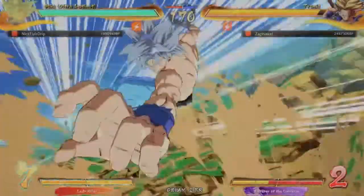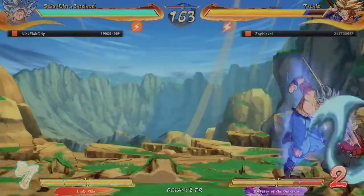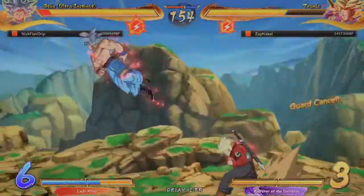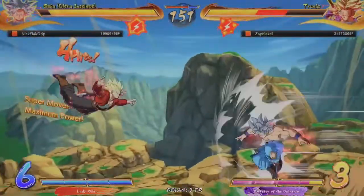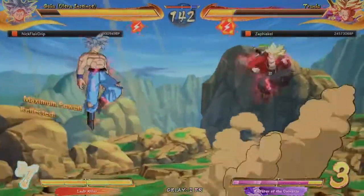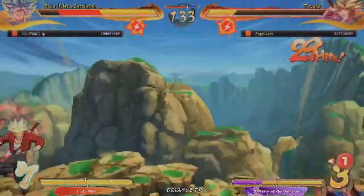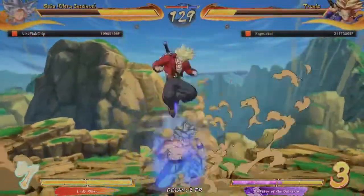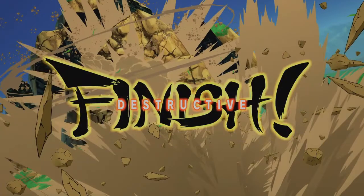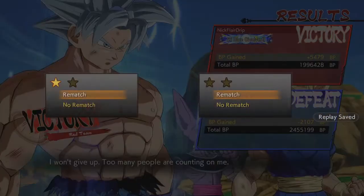Now it's their UI Goku versus my Trunks. We both have Spark, except they definitely have the meter advantage. Hey! I finally did a guard cancel — I've been having trouble doing solo guard cancels for a while. Alright, keep it simple. God damn it, I should've kept my distance. I tried to land and start a combo but messed it up. We lost the first game, but there's always round two. Gotta have the one-one match.